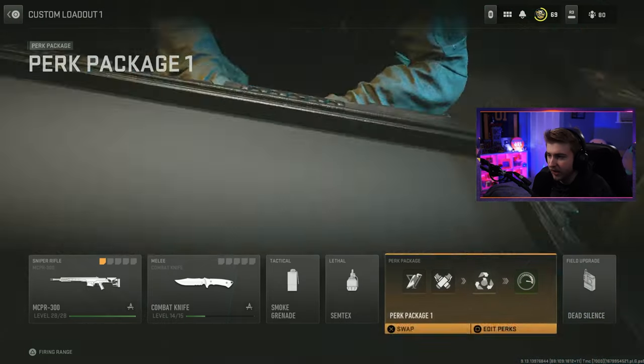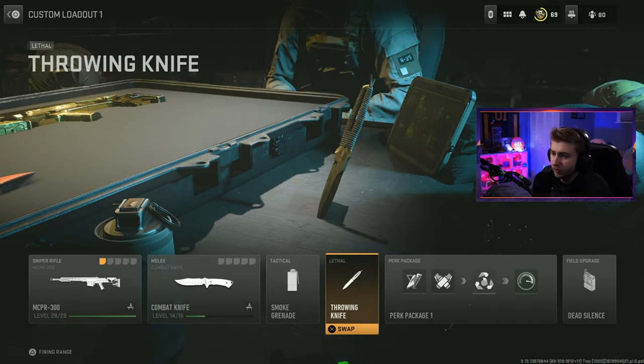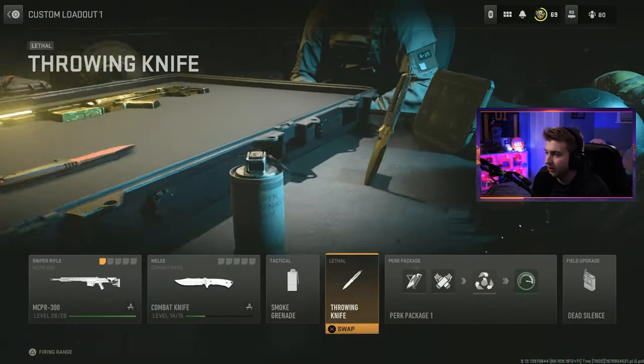Since we already have the riot shield gold, we just need to get two kills within 10 seconds of each other with the riot shield and the knife to get platinum on both of these. So depending on how long this takes us, maybe we'll get that done as well. This is the class I'm running to help with the knife — I got double smoke grenades, semtex, and dead silence as the field upgrade.